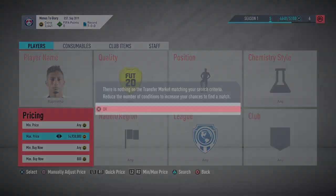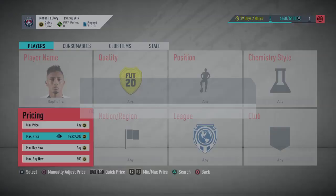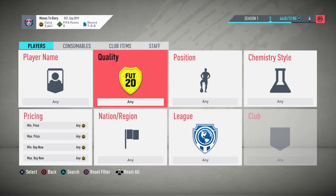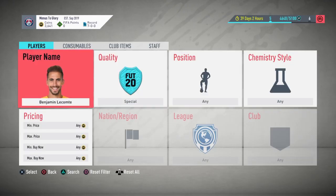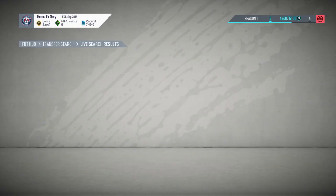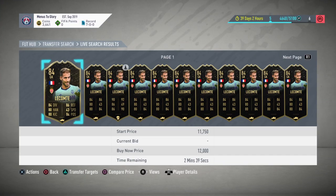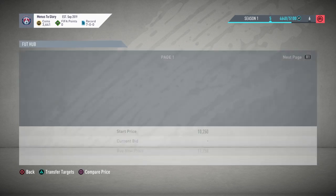So these are like small coin trading methods. If you want to dive into the big-boy stuff, take a look at LeComp — Benjamin LeComp, I believe he's in form this week. You want to pop him up and check his lowest price. He's like 12k — for an 84 in-form, this is mad. Invest in this guy, even for whatever price you get him at.